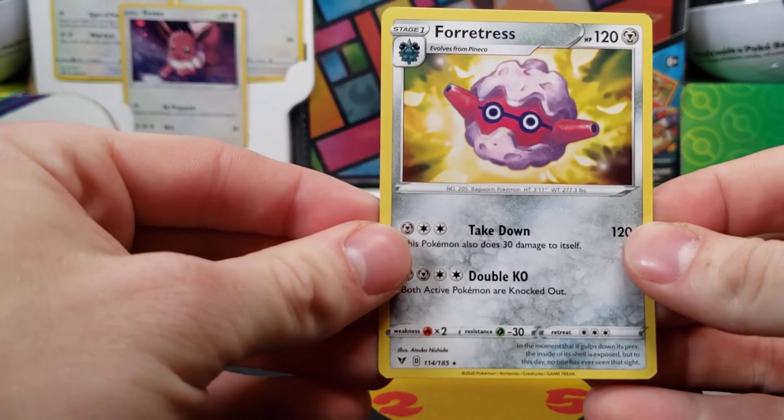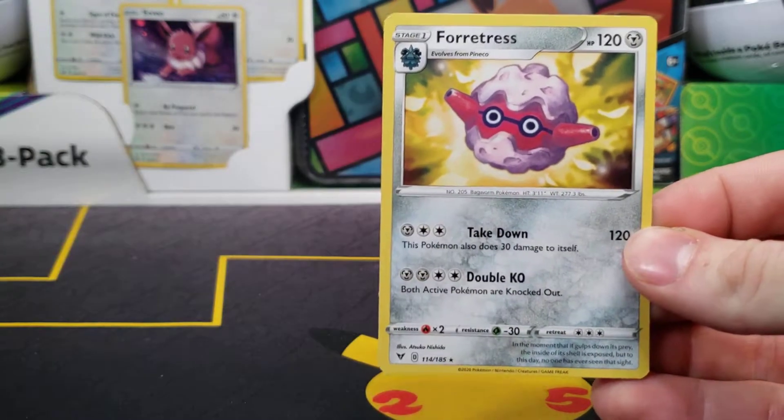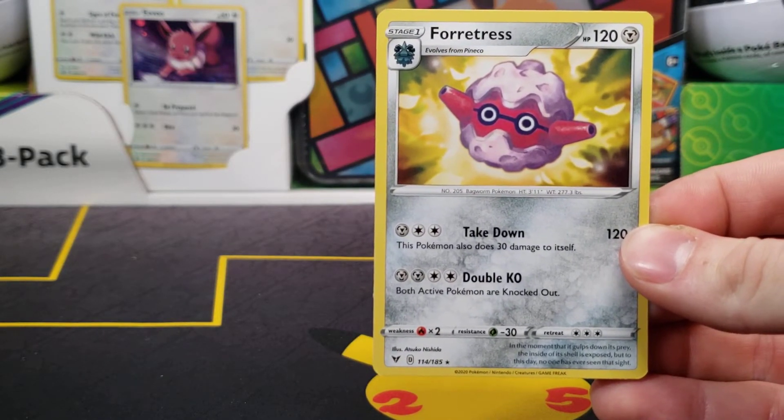Nothing crazy today. We did get a Holo Salamence and the Appletun V. Thank you guys so much for watching. I'll have more packs opened up this week and on the weekend — see you guys then.